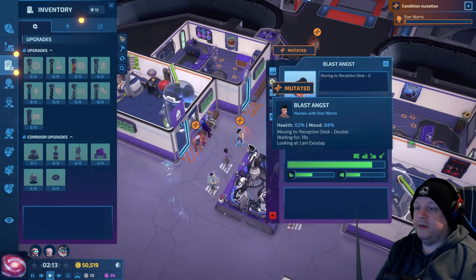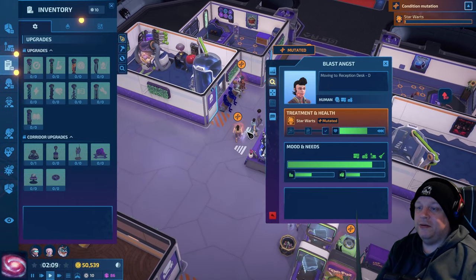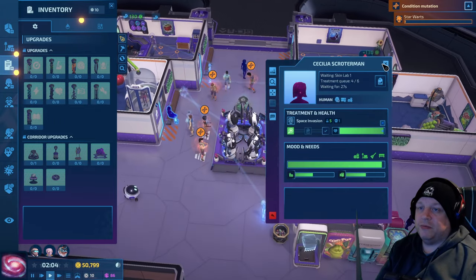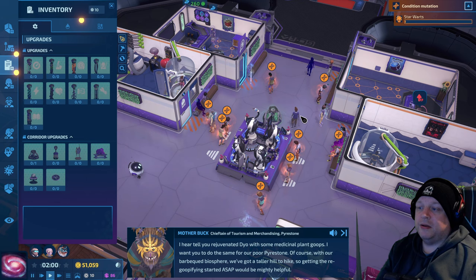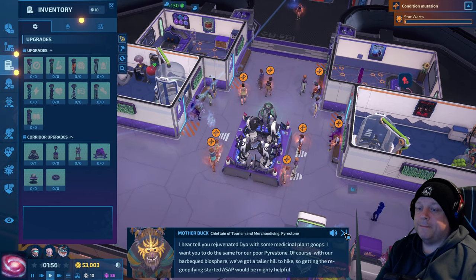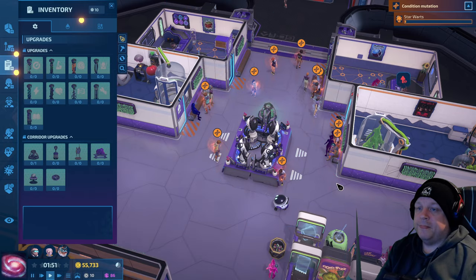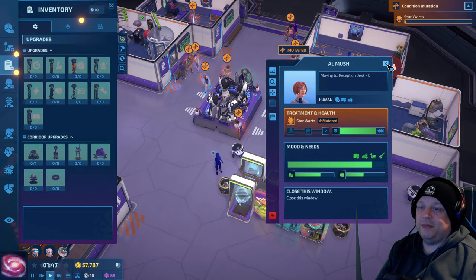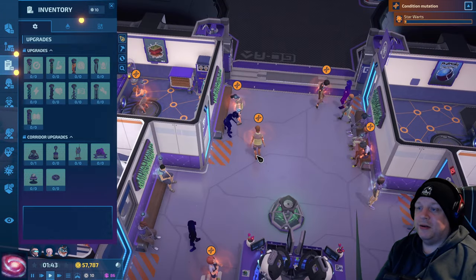A condition has undergone a mutation — we want that new strain researched promptly. Yeah, they're not looking too good. Look, triple arrow downwards — normally they only have a single or double. They are gonna die here. I'll try to rejuvenate with some medicinal plant. I know you've got an emergency but I've already got one here. Oh, this looks bad.